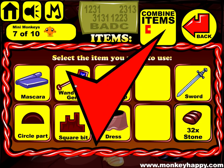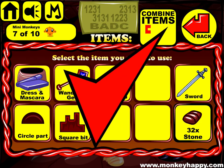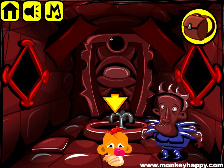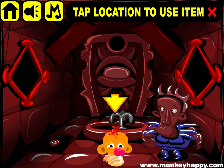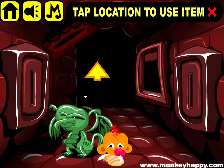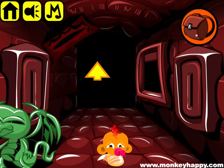Combine the gem and the wand, and the dress and the mascara. Give it to the elephant — just get out this rock here. Slice these bits. And the wand with the gem goes to this dude.